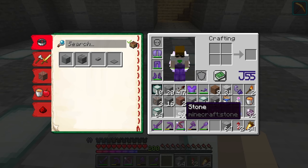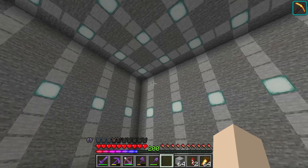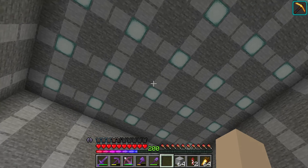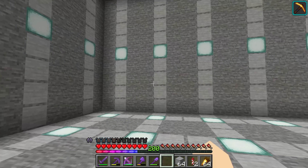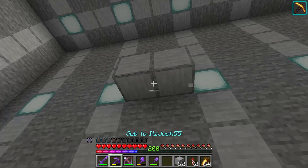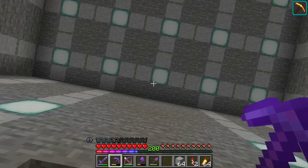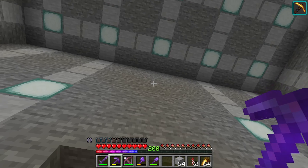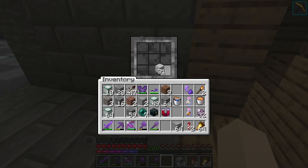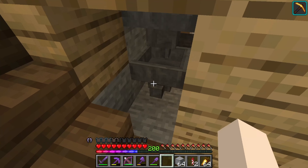We're back and the vault looks really nice. I actually decided to go with normal stone and not the stone bricks, because with the stone bricks the lines from the sea lanterns plus the lines from the stone bricks - it was just too noisy. I think this looks more like an industrial vault that's designed to keep someone's riches in for good. I like the stripes on the wall, and I like the way I framed in the door here. I think I'm ready to start moving the diamonds in.